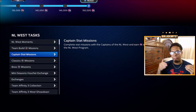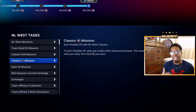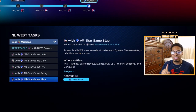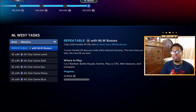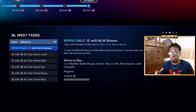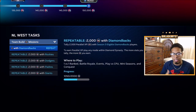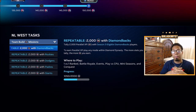Keep in mind that each mission category — Captain Stat, Classics, and Boss — has five unrepeatable missions. These five will give you 17,500 Team Affinity points per category, totaling 52,500 Team Affinity points from unrepeatable missions. For bosses, there is also a repeatable mission: get 1,000 and you get 5,000 Team Affinity points. There's also a team build PXP repeatable mission — every 2,000 PXP earns 5,000 Team Affinity points — and you can complete both of these as many times as you want to grind the reward path.